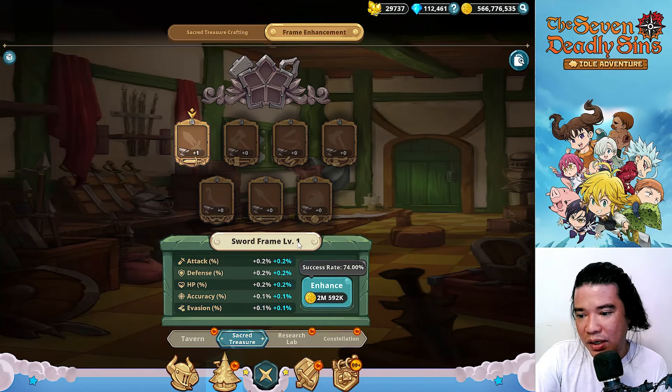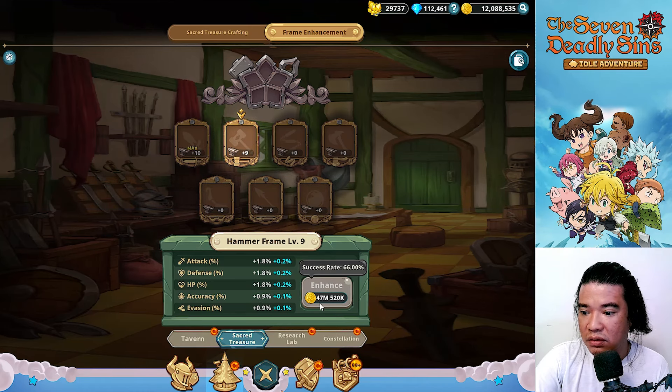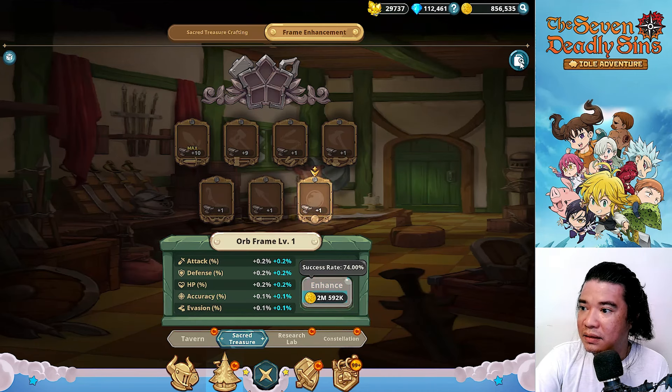We're already at 1.2 percent. The highest level is level 10, and we can enhance all of these up to level 10. It consumes a lot of gold — take a look at that. It really devours lots of gold, guys.